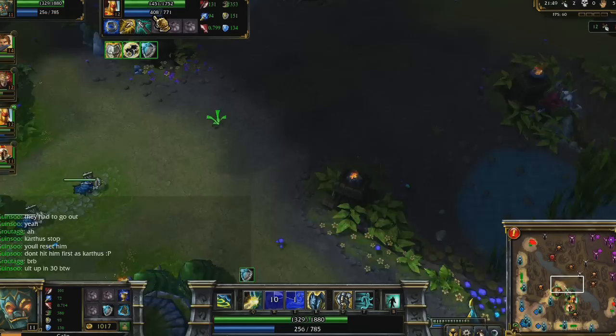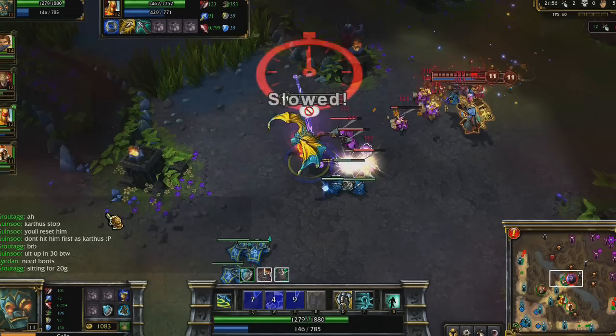My next big items are Aegis of the Legion and Mercury Treads — both because they give great magic resist, but also to support my team and allow me to break off stuns to start my ultimate sooner.